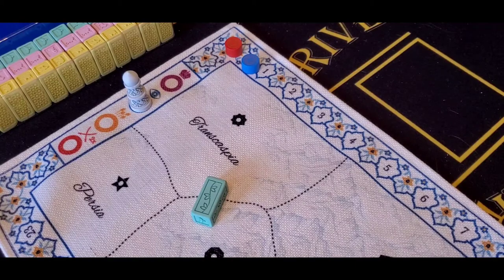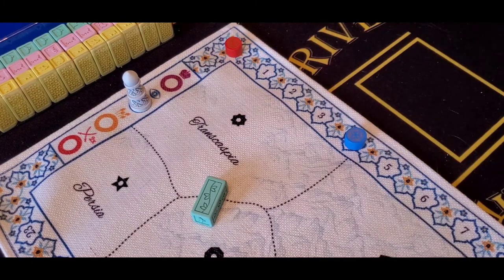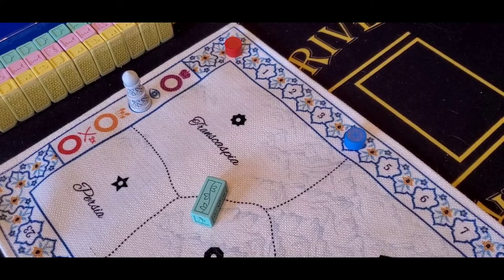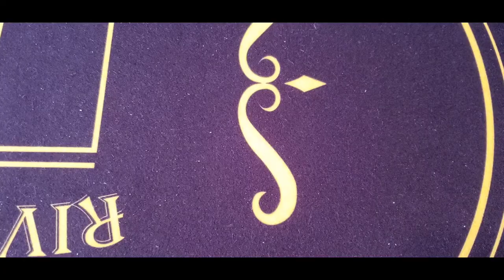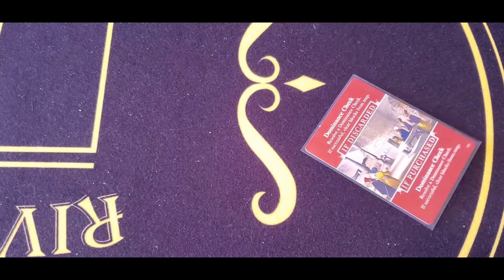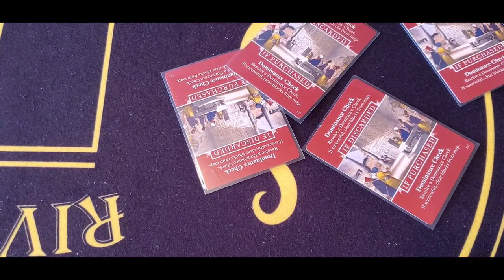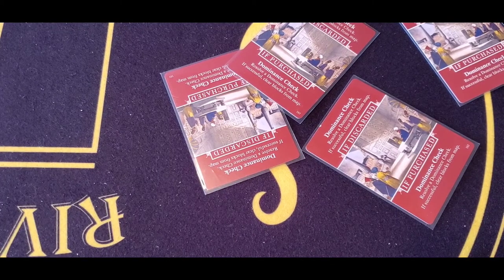Keep in mind the number four: after a dominance check, if any one player is at least four or more points ahead of the other players in scoring, the game is over immediately and that player is declared the victor. If no one is able to get the four-point advantage, play continues until all four dominance check cards appear and are purchased. On the last dominance check, points are doubled.